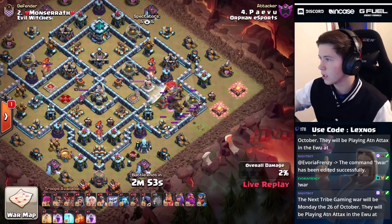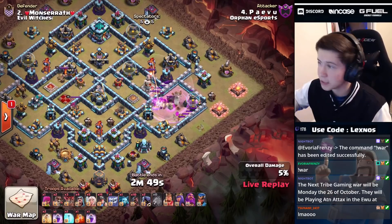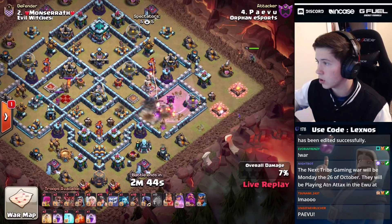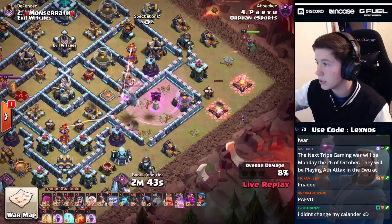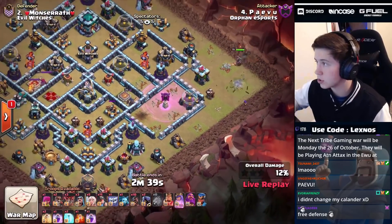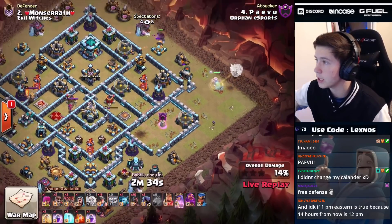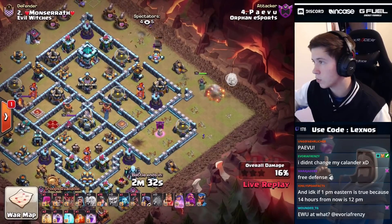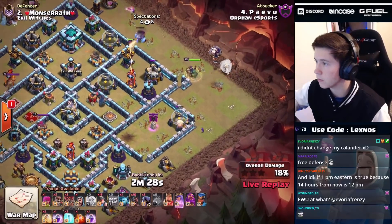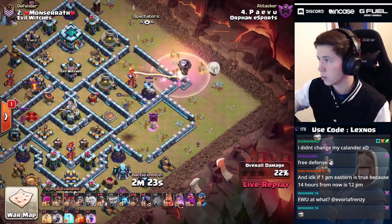We're gonna use an early blimp on the scattershot at four o'clock with a rage spell - skelly trap pops. Can we take out that RC? The RC stays up with just a little bit of HP. Yeti mites get the warden tower down which is nice. Queen over at three o'clock - we go in with the early yeti funnel on that cannon and a wizard to snipe the barracks. We want queen to go inside to that single target inferno tower compartment, and we do have two super wall breakers.